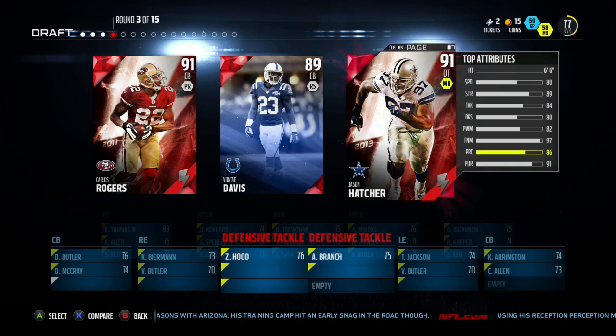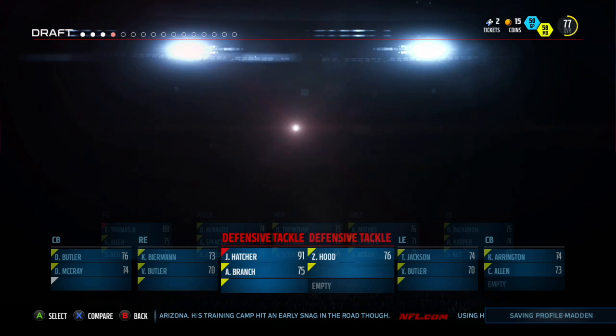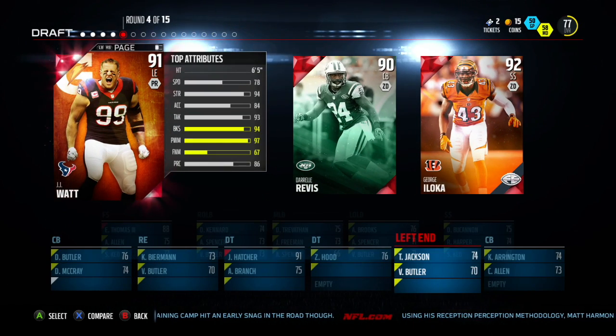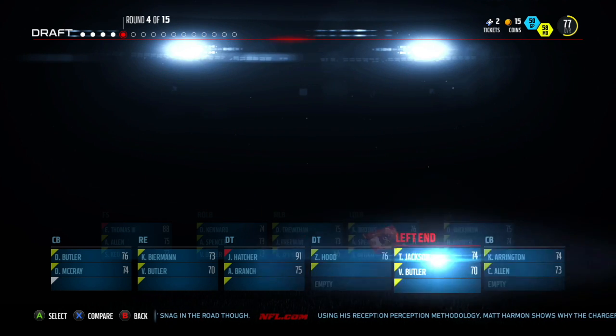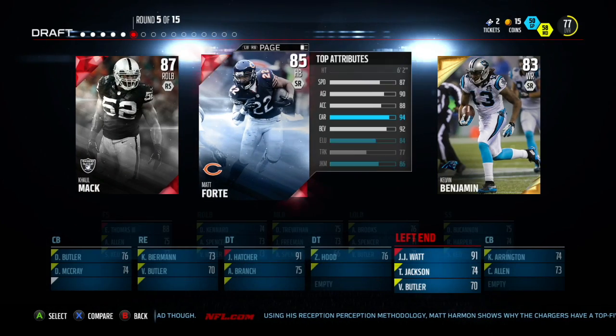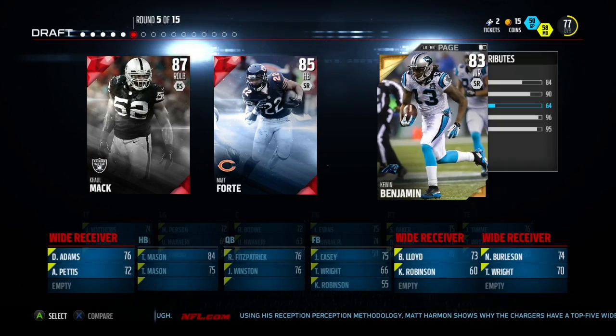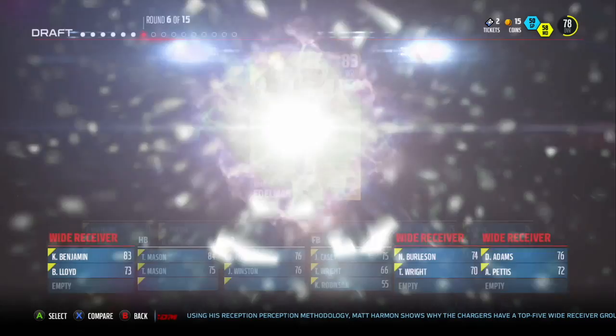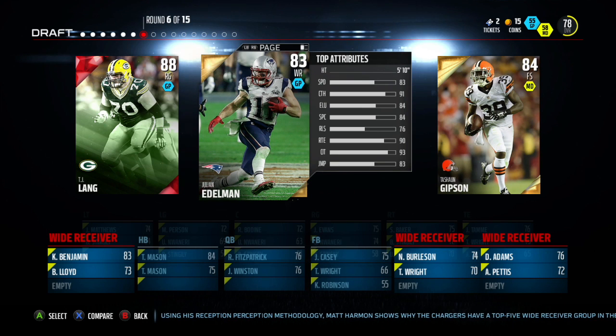Now for round four, I'm going to pick the fattest guy. That's probably JJ Watt. That's good. Now for round five, I'm going to pick the guy who's on the team with the most wins. If there's a tie, then I'm going to pick the other player. So that's definitely Kelvin Benjamin. Even though he didn't play, he still contributed. I'm going to pick the second player, and that's Julian Edelman.